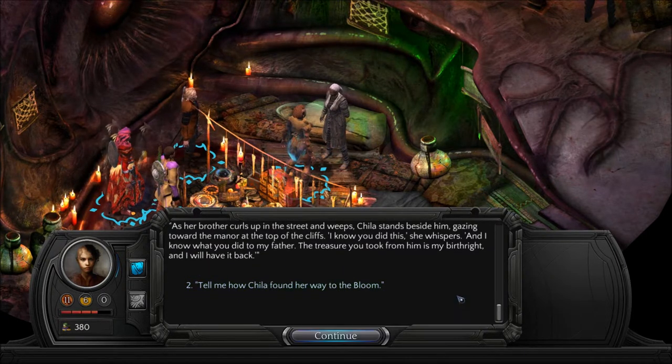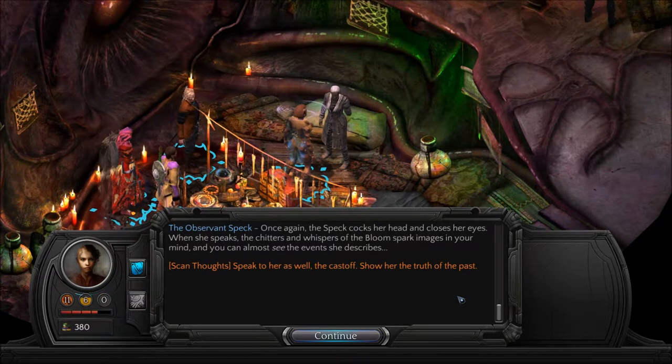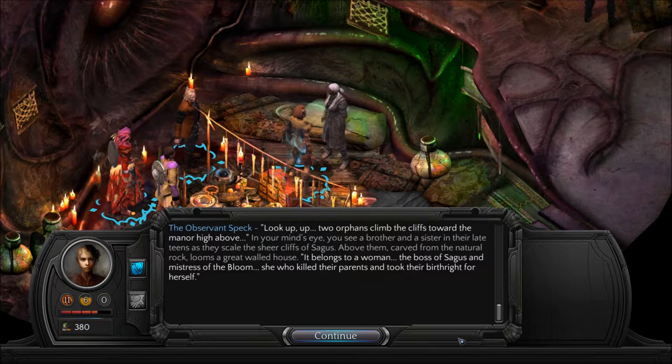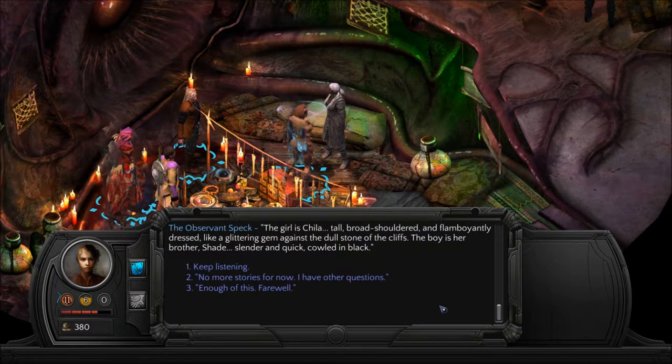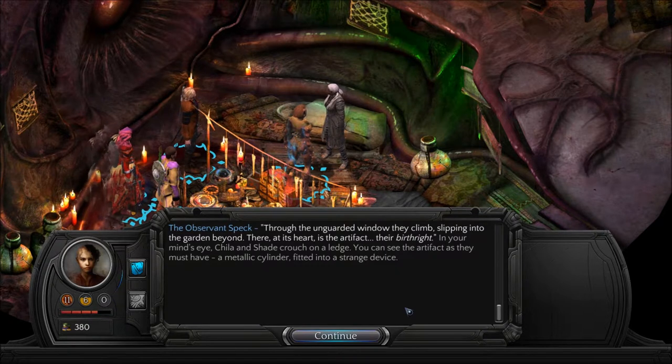'Tell me how Chilla found her way to the bloom.' Once again the speck cocks her head and closes her eyes. When she speaks, the chitters and whispers spark images in your mind. Two orphans climb the cliffs toward the manor high above. In your mind's eye you see a brother and a sister in their late teens as they scale the sheer cliffs of Sagus. Above them, carved from the natural rock, looms a great walled house belonging to the boss of Sagus and mistress of the bloom — she who killed their parents and took their birthright. The girl is Chilla: tall, broad-shouldered, and flamboyantly dressed, like a glittering gem against the dull stone. The boy is her brother, Shade, slender and quick, cowled and black.